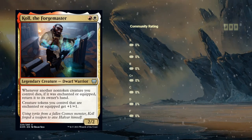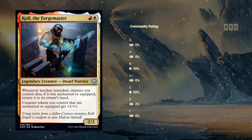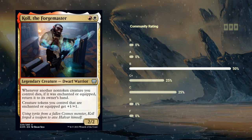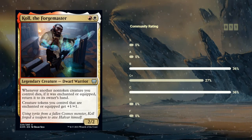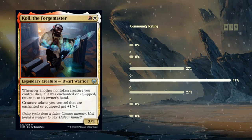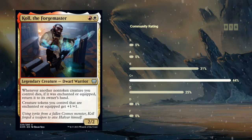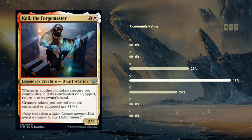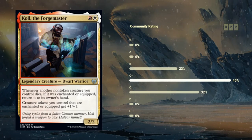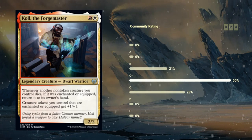Then we've got Kohl, the Forgemaster — a two-mana 2/2 legendary dwarf warrior at uncommon, saying whenever another non-token creature we control dies, if it was enchanted or equipped, we get to return it to its owner's hand. And creature tokens we control that are enchanted or equipped get +1/+1. So Kohl handles both tokens and non-tokens. Red-white is the color combination that cares most about enchantment auras and equipment. Kohl seems pretty decent overall — I wouldn't give it a super high rating, just because not every deck is going to have a ton of enchantments or equipments. But the fail case here is still a two-mana 2/2 with two relevant creature types. Kohl, the Forgemaster, probably a C+, just a pretty decent card all around.